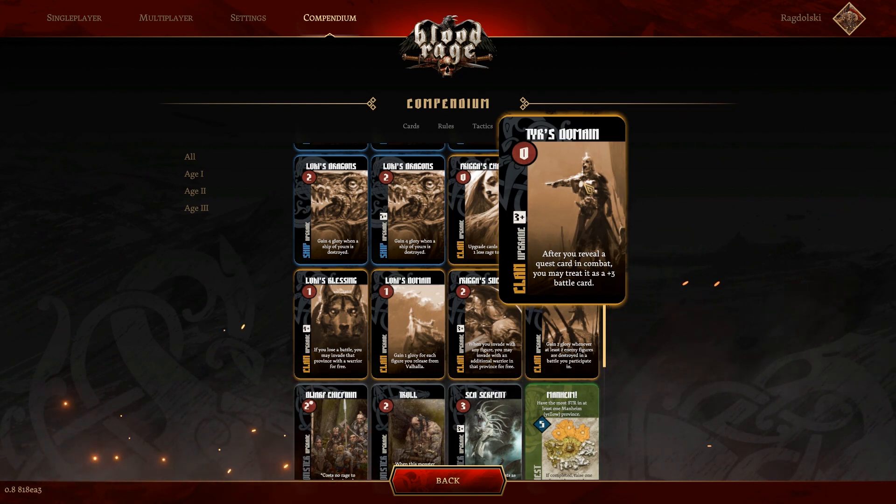In a three or more player game you'll have Tyr's Domain. After you reveal a quest card in combat, you may treat it as a plus three battle card. That's not bad, but it's only really good if you missed all the battle cards in the draft and picked up a bunch of quests. Other than that, it's pretty useless. It's definitely going to be built over as we go through the ages because it's not that strong, and there are even better versions of it each different age. I'd rank that very lowly — I'd almost never pick up Tyr's Domain, but it does have a situational use.